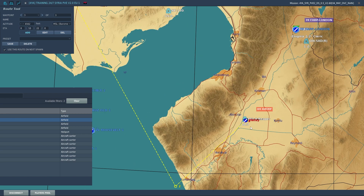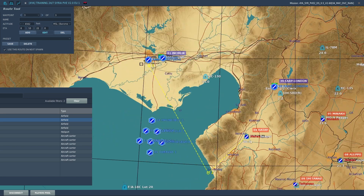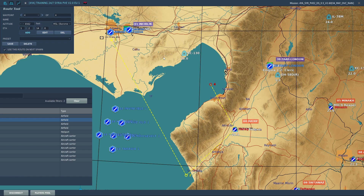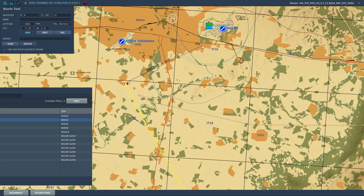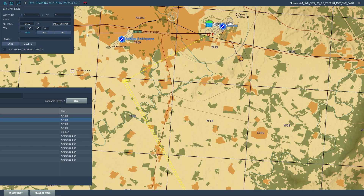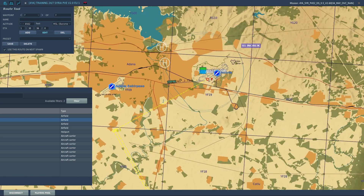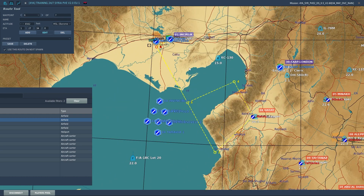Waypoint 3 can be the attack waypoint on Hatai. You can also press edit to be more precise if you want to, and then add more waypoints. We exit here and then go back into our formation. That should be far enough. And then we can take waypoint 7 and line up with the runway. That's how easy it is to use this new route tool. And once you've set up your route — if you fly this route more often — you can also save a preset. Let's call it F16 Hatai, because you attack Hatai with an F-16.